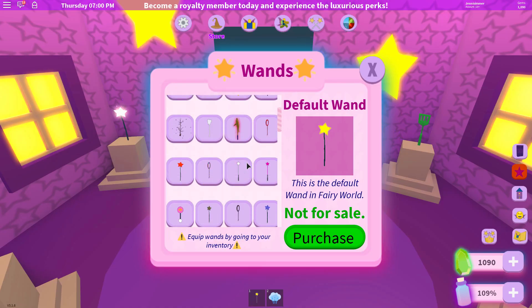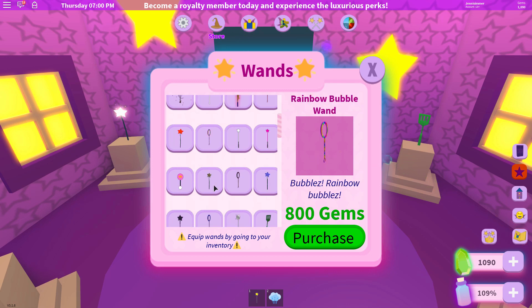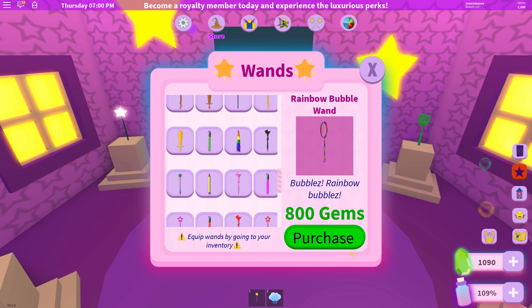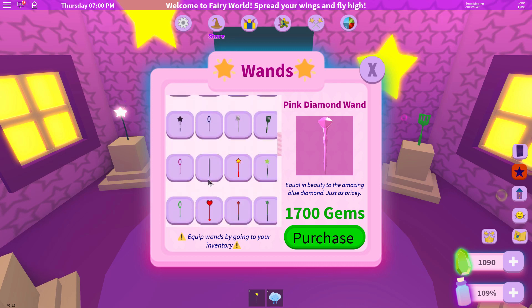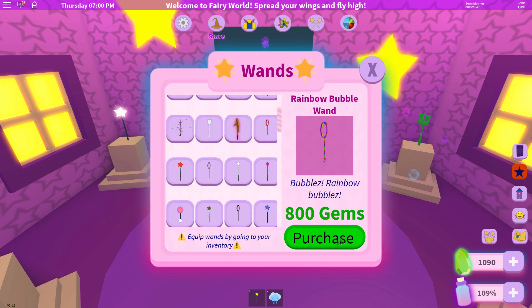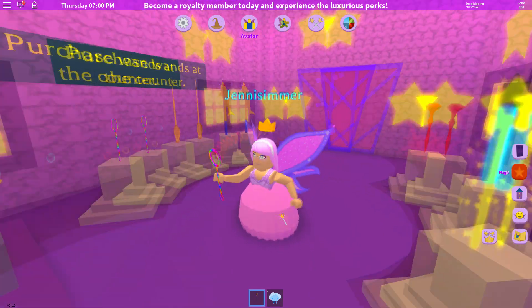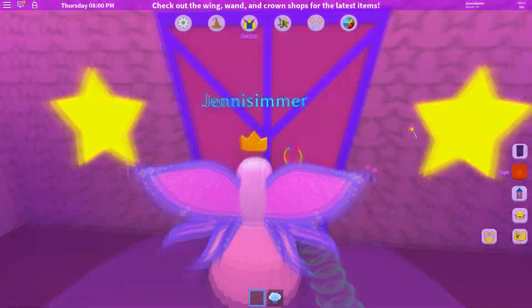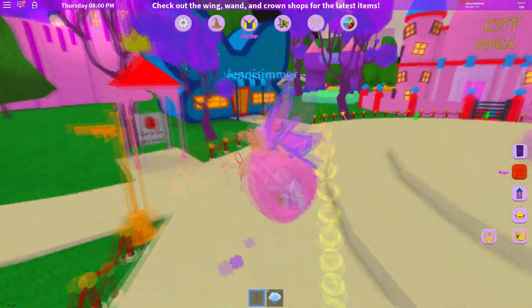Okay, I want to go to the wands — yes, perfect, right here. Someone told me that the bubble wands leave a trail of bubbles. Oh, there's a rainbow bubble wand — I want that! Oh, look at that other one, but I don't have enough money for it. Let's buy the rainbow bubble wand here — I really like that. Purchase! Let's see my bubble wand — oh, way too cool! It does have little bubbles and it's rainbow too!